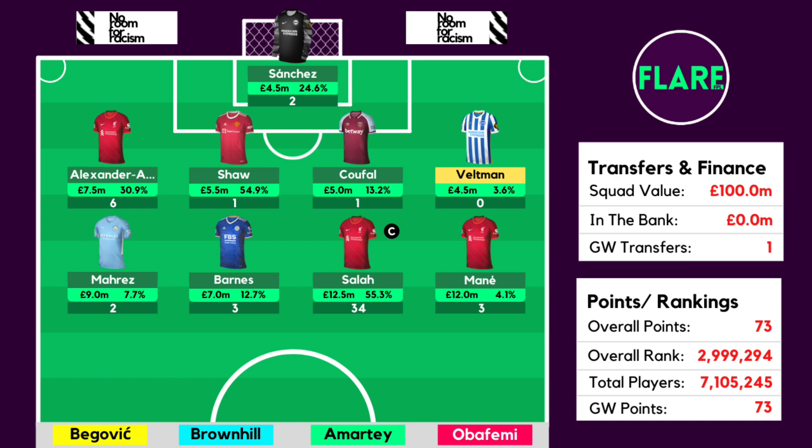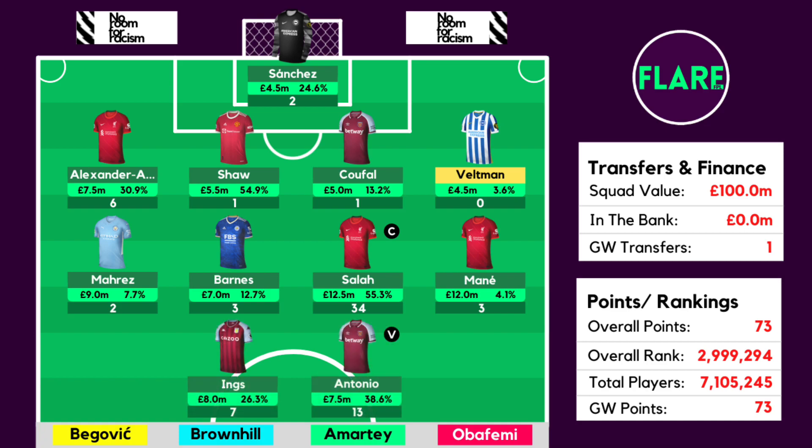The 4th midfielder slot turned out to be a huge blunder as Mane could only manage 3 points as we went for him over Bruno Fernandes, which massively backfired. In hindsight, this decision was not worthwhile as we should have gone with the safer option in Bruno Fernandes, who did get a hat-trick recording 20 points compared to Mane's just 3. This obviously cost us a lot of points. Among the forwards, Ings got himself a late penalty goal, and Antonio got himself 13 points in a very eventful match against Newcastle — 2 assists, 1 goal, 1 penalty miss, and 3 bonus points.